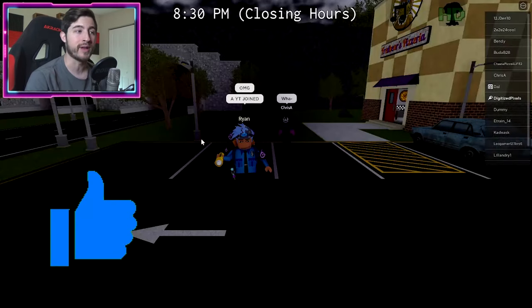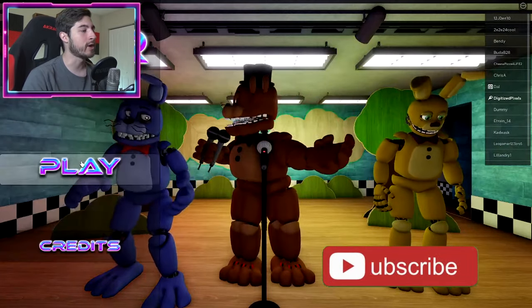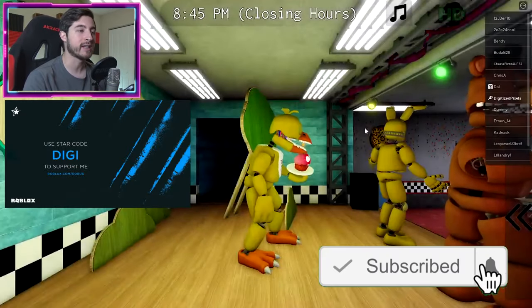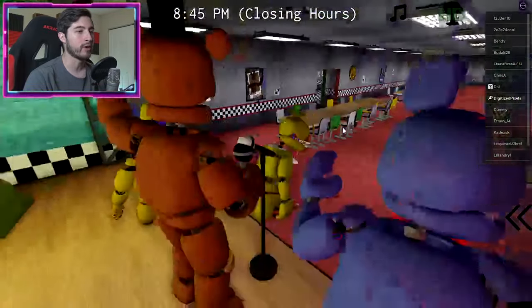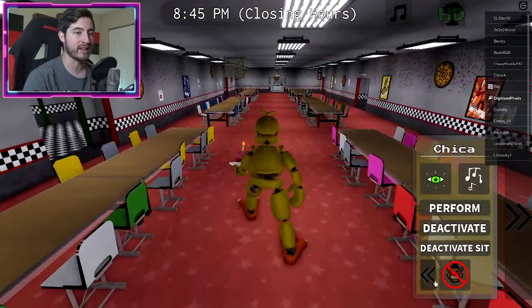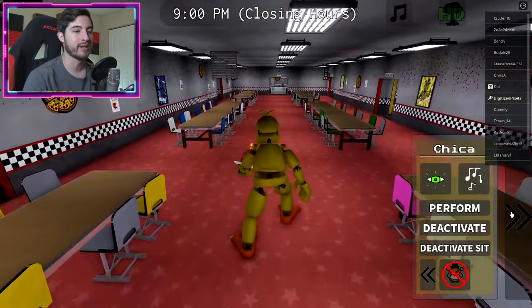...not be a human. What you gotta do is go ahead and choose Chica — get Old Chica. Once you're Chica, we're gonna head over this way to the arcade room. Sadly, she does not have any running, so you're...